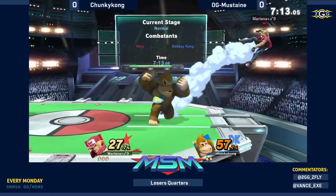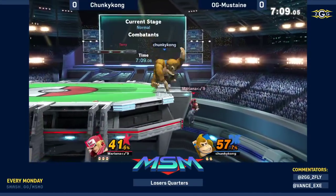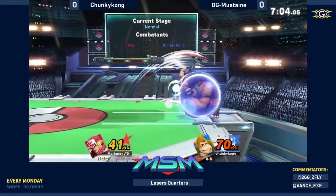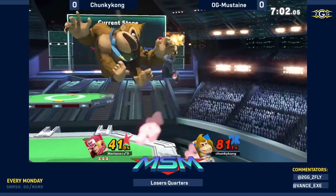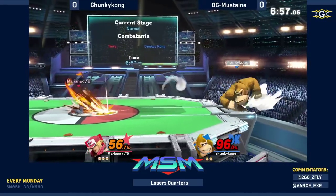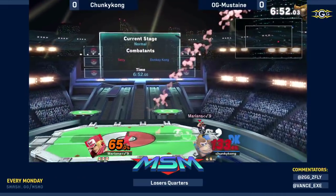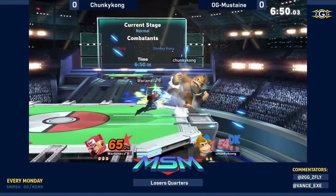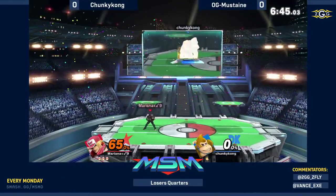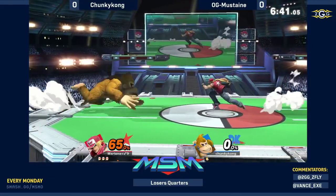More power waves on stage, making sure that Chunky Kong knows he's the one that has to approach. Getting clipped with a back air, going for these B-reversals — Chunky Kong very tricky at the ledge. Crack shoot has very little lag. Chunky Kong saw the cross-up and went to turn around and challenge, but still Mustaine was able to just keep throwing punches — burning knuckle to burning knuckle.